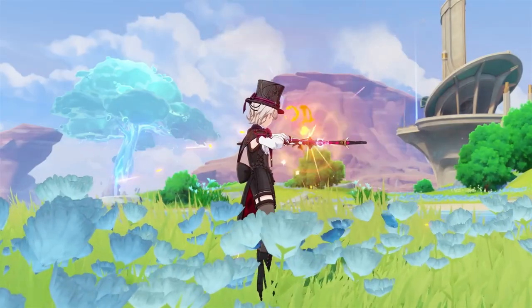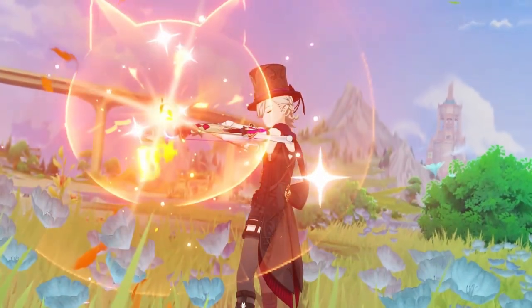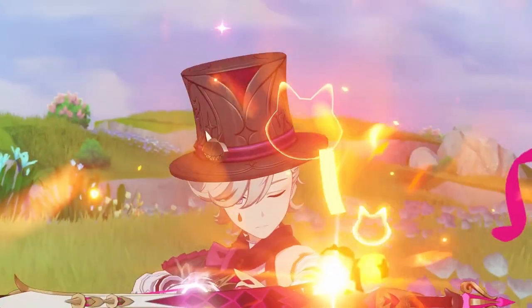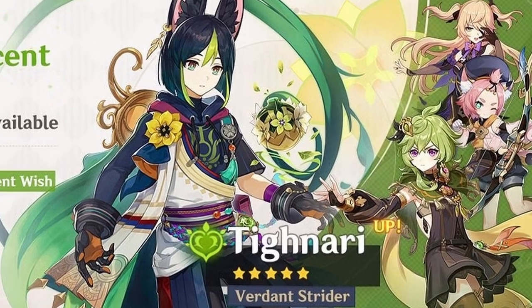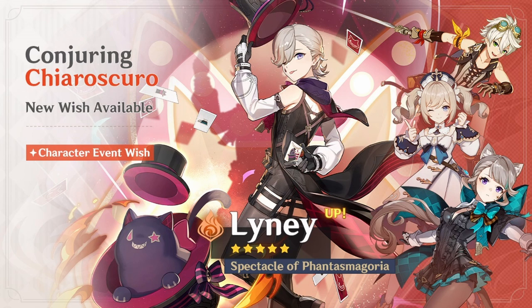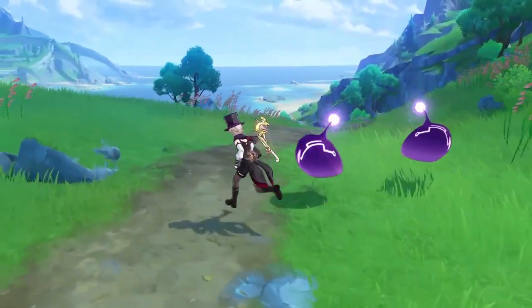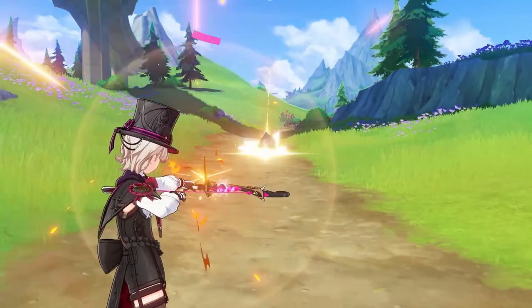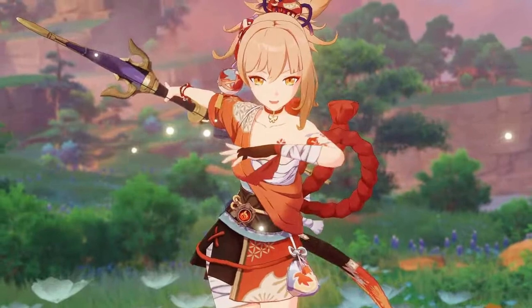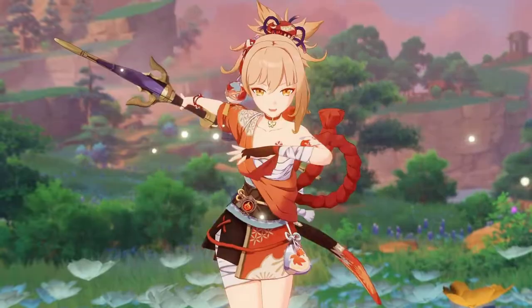Lyney is a 5-star charge attack based character who is Pyro. Feels like they did this in a similar update — a little bit of bow impact, you know, like Kaeya and Tartaglia. Now we got Lyney and Yelan. With Lyney, he's a charge attack character, which means a majority of fights using him will be centered around his charge attacks. Unlike Yoimiya, who's also a Pyro Bow user, who uses her skill and then goes straight into normal attacks to deal damage.